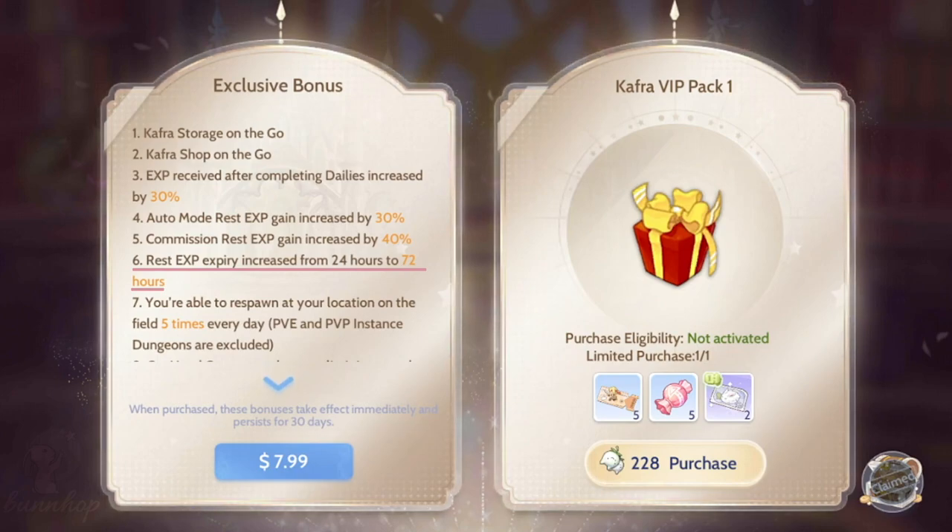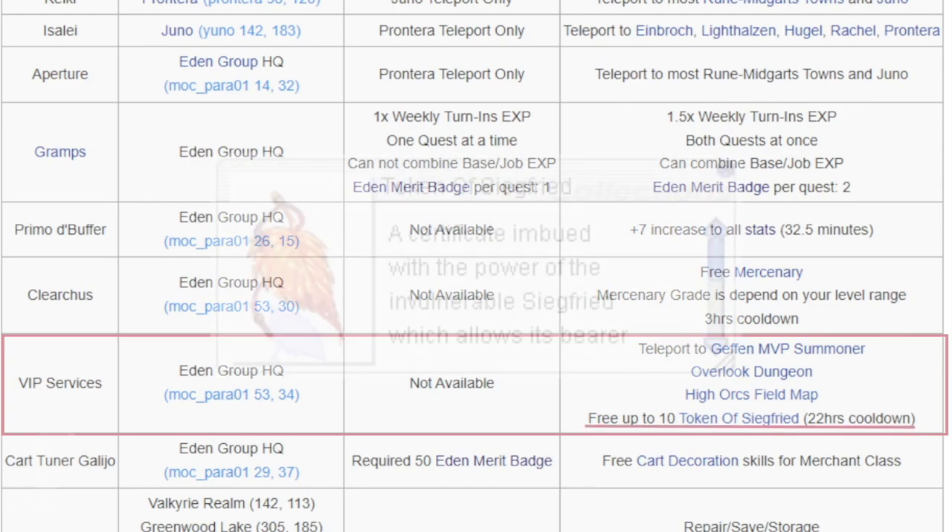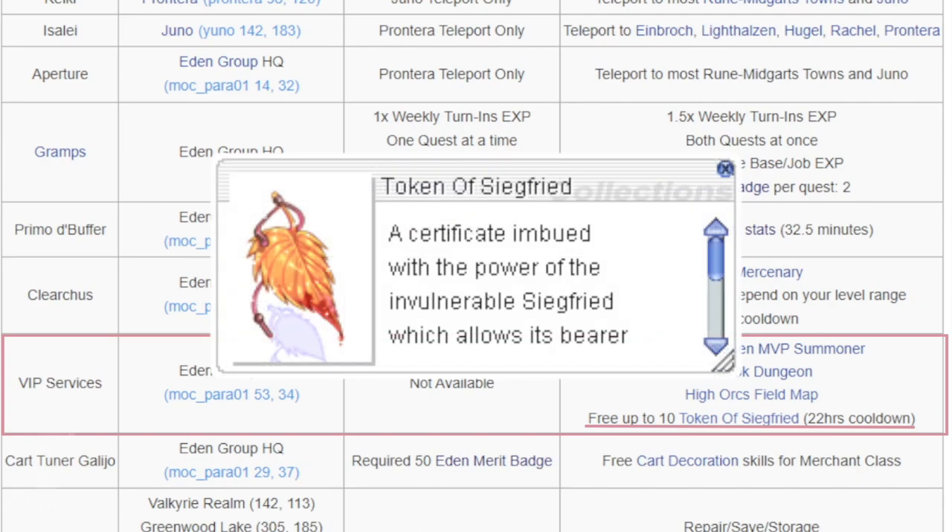However, if you have a VIP, your rest EXP expires after 72 hours instead. Another benefit is it allows you to respawn at the same spot without a token of Siegfried 5 times per day, except during PvP and PvE instanced dungeons. That means in any field or any normal dungeon, you can respawn after death and continue your journey just like that. Note that this is only half of the number of times you can self-resurrect compared to the VIP in Ragnarok Online, which allows you to get 10 tokens of Siegfried daily for self-rest.